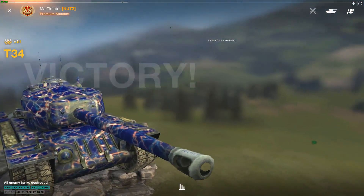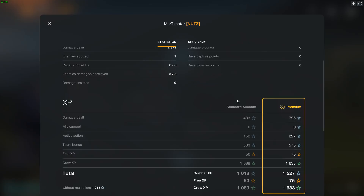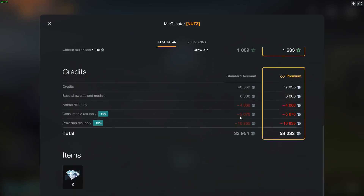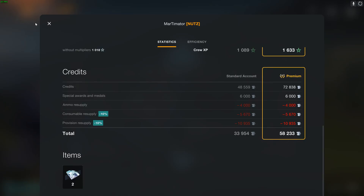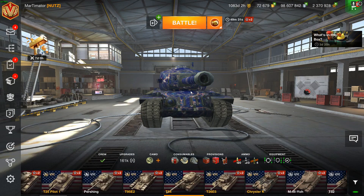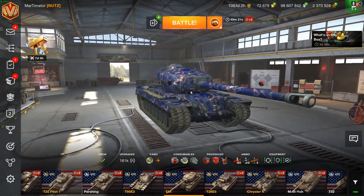Let's look at the credits. I do have a premium account, but you get 30 days of premium with the bundle anyway. Without premium you could have made 33,000 credits from this game, and 58,000 with premium time — not too bad for a 2,300 damage game. So that's the T-34: it's good if you're on a budget. Otherwise maybe try to get something better like an AMX M4 49 or a T-42, but this bundle is pretty good value for what it's sold for.